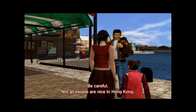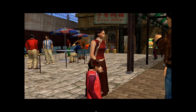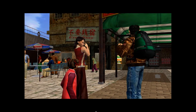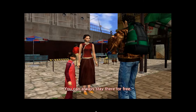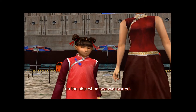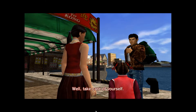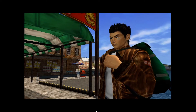Not all people are nice in Hong Kong, the NPC warns. If you need a place to stay, try the Free Stay Lodge — you can always stay there for free. She says you were good to her on the ship when she was scared. Well, take care of yourself. Goodbye.